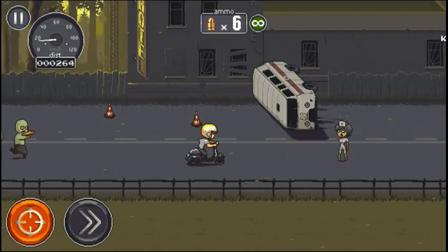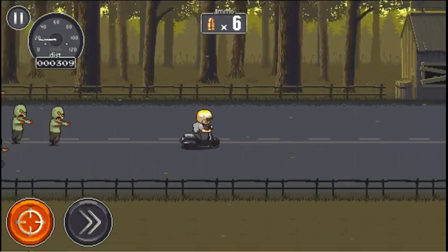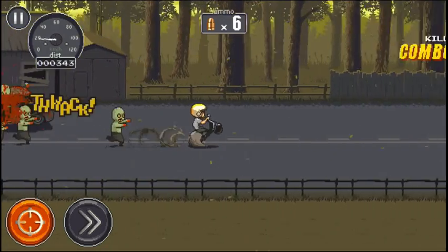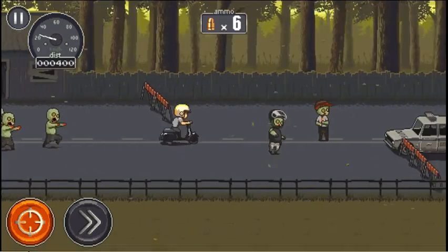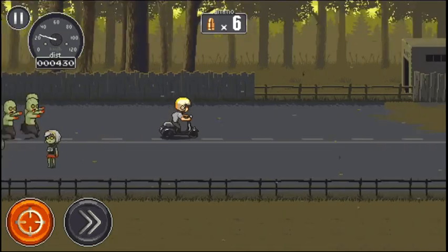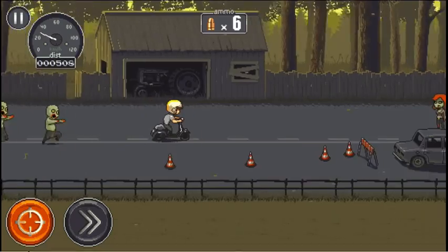The zombies will always take that diagonal to be as near you as possible. Zombies in many other games usually go slower than your character, but not this one — if you're going at regular speed, they'll catch up to you. Luckily, there's a speed boost button for when they're really getting on you.